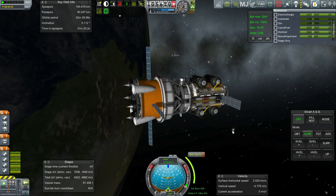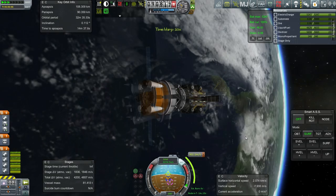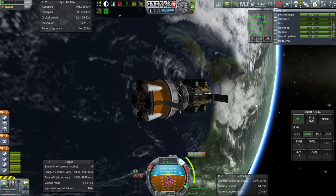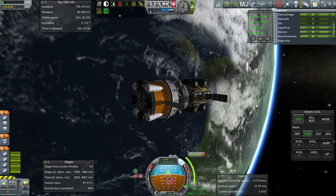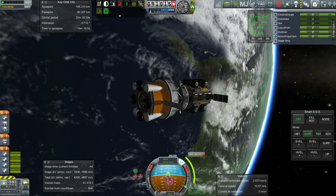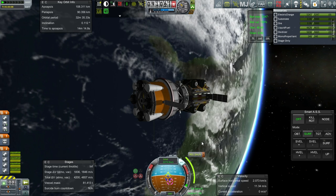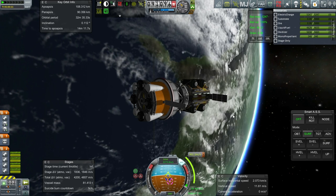The Minmus transfer is plotted — let's get to it. Order of operations: Bullwinkle A needs to get into orbit around Minmus first, then Rocky gets into orbit, and then I'll bring back the second stage. This second stage will swing by Minmus and head back to Kerbin. Actually, we can use it to get the payload into orbit around Minmus, not just a flyby.